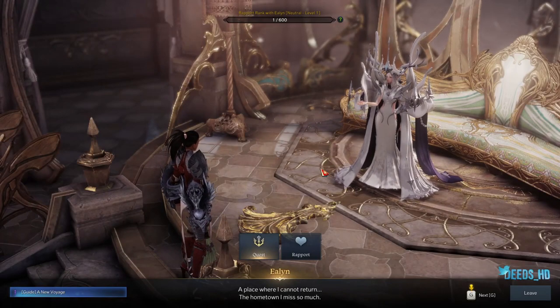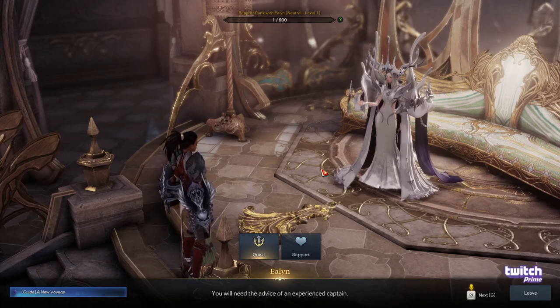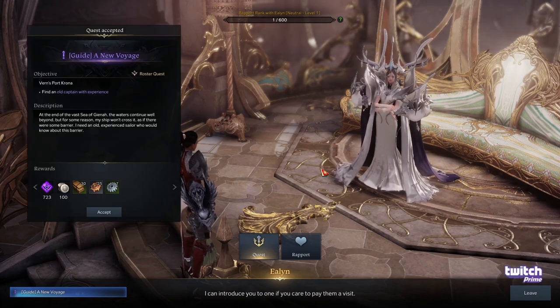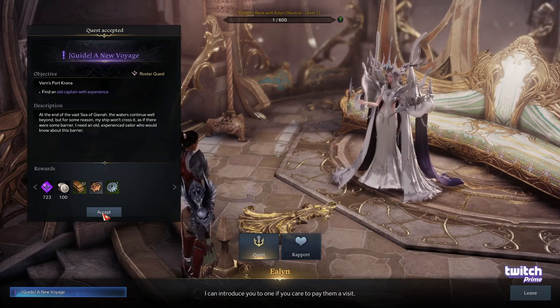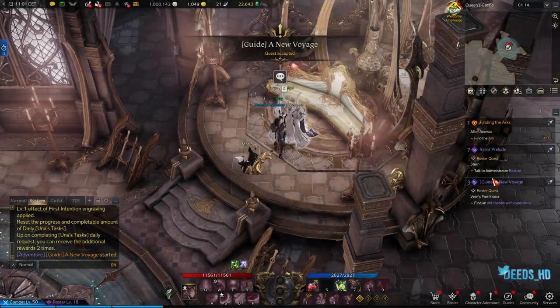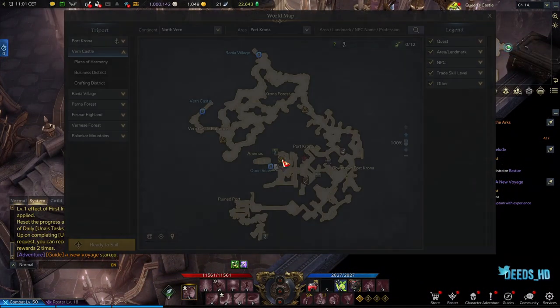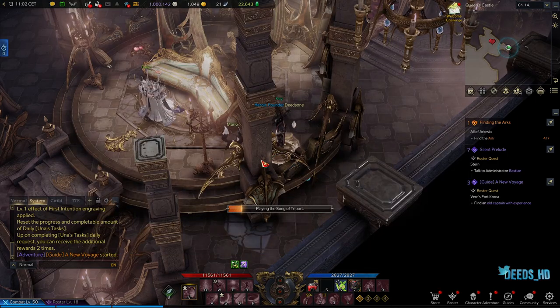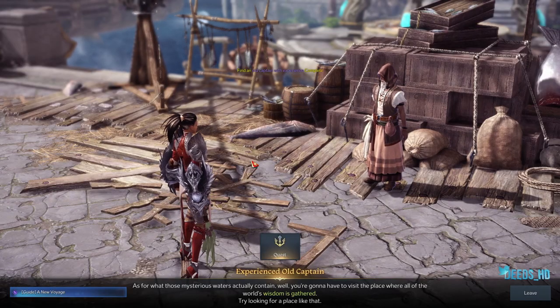The Queen is going to give you another guide quest which is a little bit of preparation just so you can get ready to head over to Rohandel. The quest is a guide quest again — it's called A New Voyage. Accept the quest A New Voyage and that's going to ask you to head down to Port Krona.